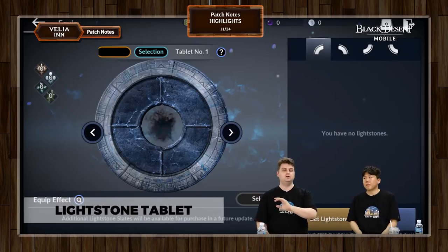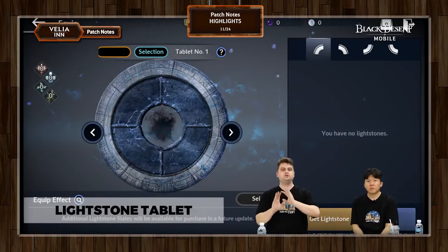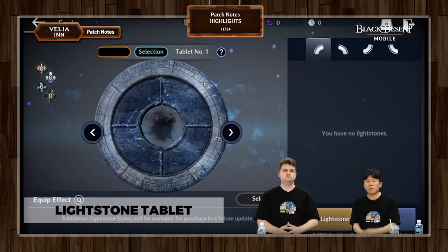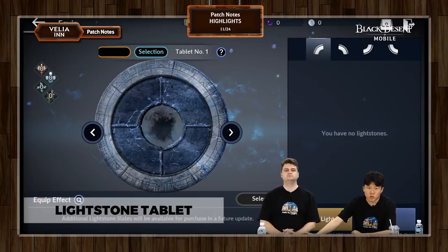For anyone worried about having good tablets on multiple characters — now that the first tablet is going to be family-shared, they are going to be auto-unequipped and sent back to your mail. You're not going to lose anything. So if you had six characters all with really great Lightstones, everything will be sent back to you in the mail. Be sure to log back in and check your mail, pick the best ones, and your entire family will be good to go with the exact four Lightstones you really like.